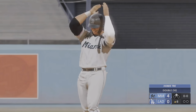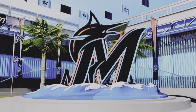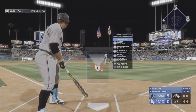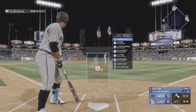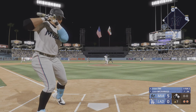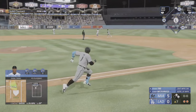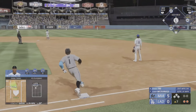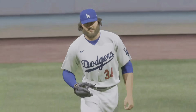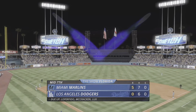With every hit that extends his streak, he climbs higher on the all-time list — rarely has anyone gone this far. Buddy Champ the next up for the Marlins — out towards left-center. Jeffries makes the play and that is the third out of the inning. Marlins strand a pair but they hold a 5-0 lead.